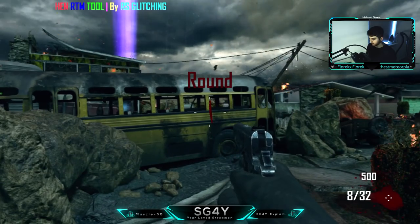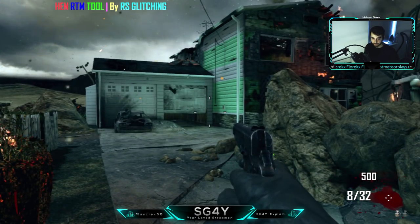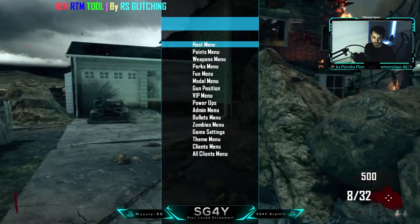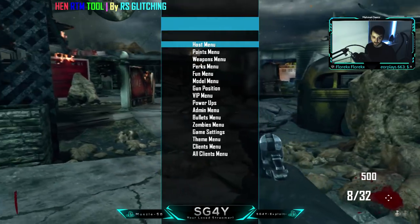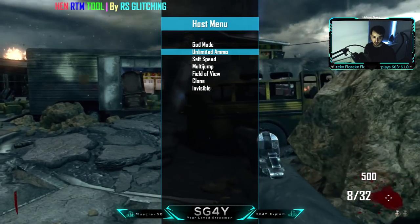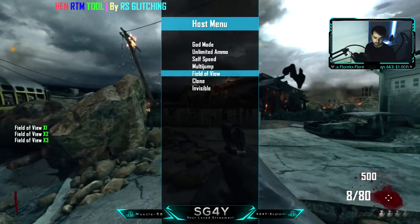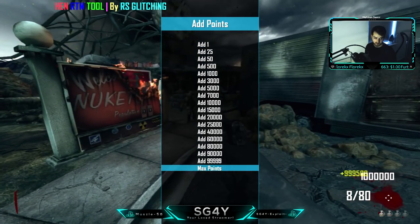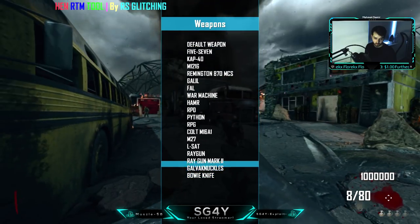The way you open this menu is a bit different - you don't aim in and knife or press square while aiming. You press L1 to aim in and then press circle once, and it will open the menu. Press square to select, D-pad to navigate, and L1 to go back and close the menu. Host menus - we do god mode. Got mode on! Unlimited ammo, self speed. Let's set that. Clone, invisible - don't need that. Points menu - add, go up to max points. Weapons menu - let's go for Ray Gun Mark 2.